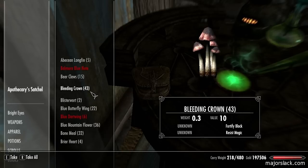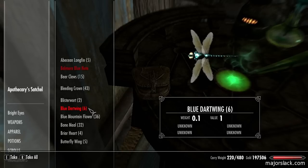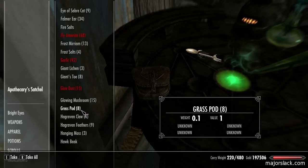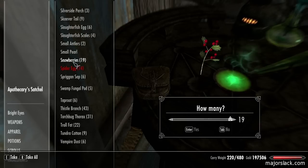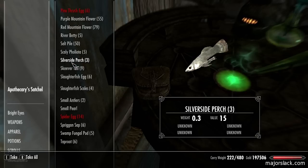Can't read my chicken scratch here. Okay, blue butterfly wings - BBW. Blue butterfly wing, snowberries - I know I'm not going in alphabetical order, I didn't put the list in alphabetical order. Snow berries, you're coming on board. Next on the list: G Mush, that means glowing mushroom.